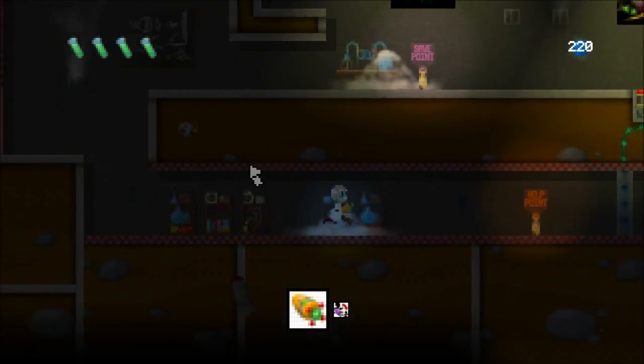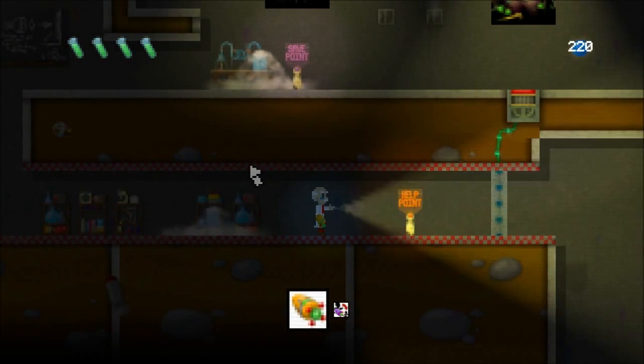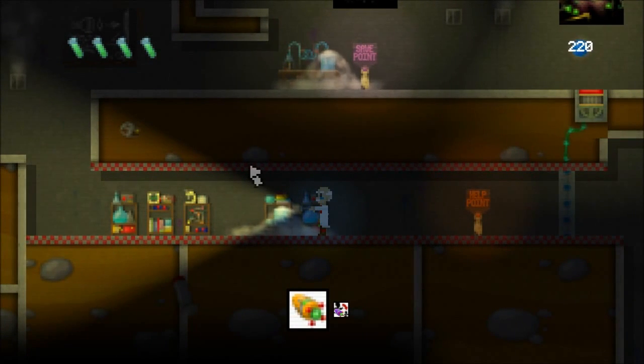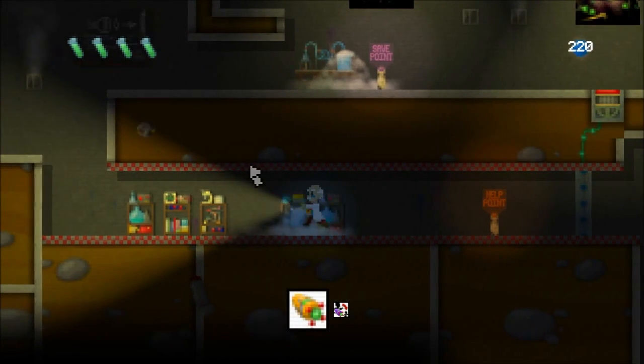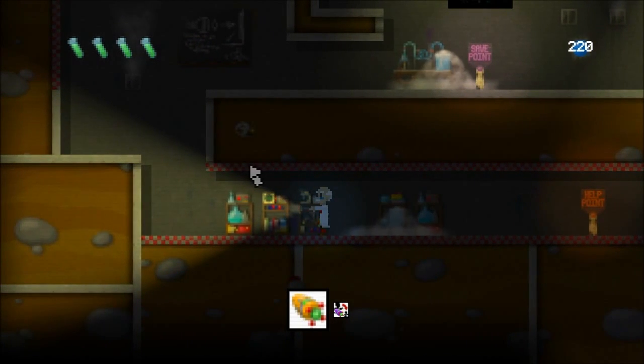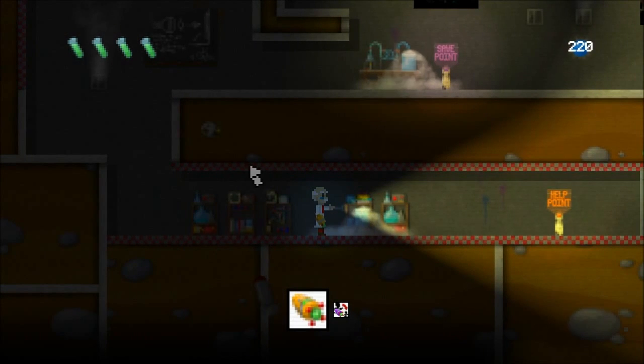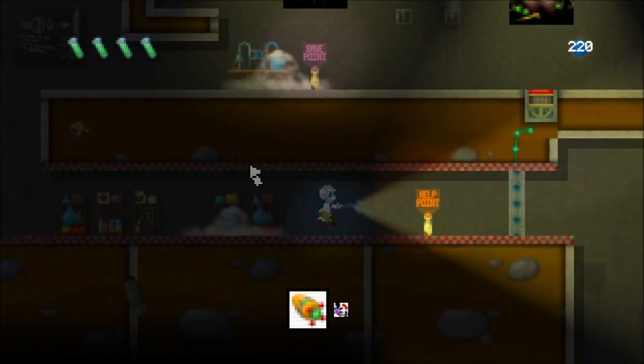One thing I wanted to show in this video was the help points in the game. I'll just put my torch on here. This is actually the basement section of the map, so it's quite dark down here, but Ed finds a torch as one of the power-ups throughout the game which helps him light the way. So these help points appear beside every puzzle in the game — every obstacle that you can't get past, there'll be a help point beside.